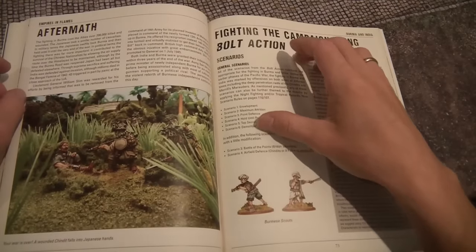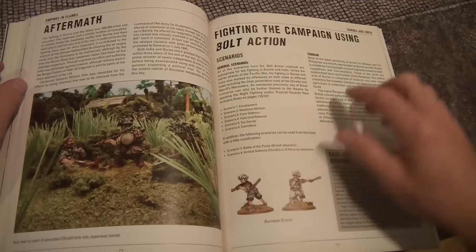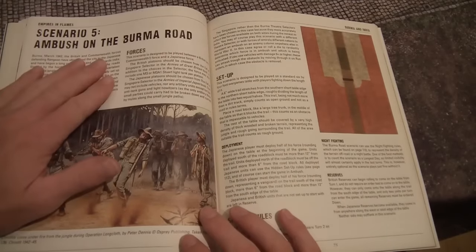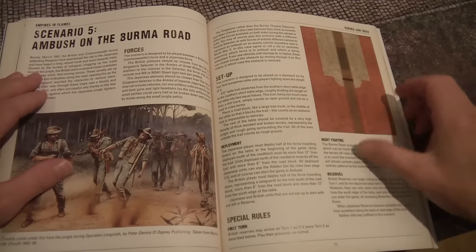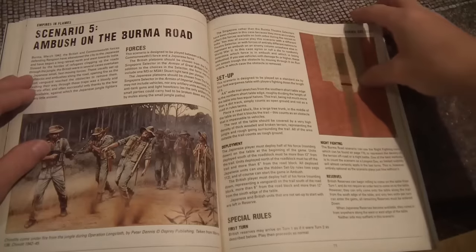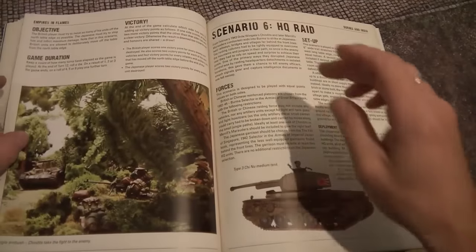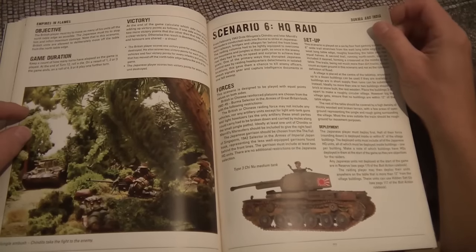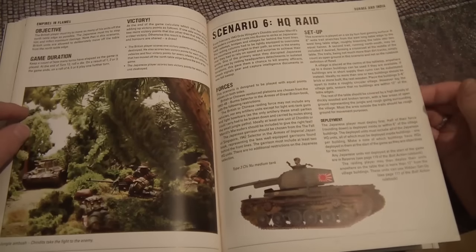For fighting the campaigns you get the same list of six missions from the original Bolt Action rulebook, plus you can use scenarios 3 and 4 with a little modification. Then you have 2 new scenarios. The first I think is very cool: Ambush on the Burma Road — a real ambush mission with a setup map, includes options for night fighting, a proper jungle mission where you can be ambushed from approximately everywhere. Then you have the HQ Raid, which was something the Allies did — going in to do as much damage with as little forces as possible, capturing intelligence and killing officers.